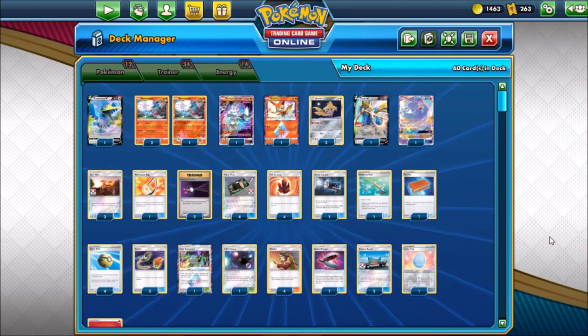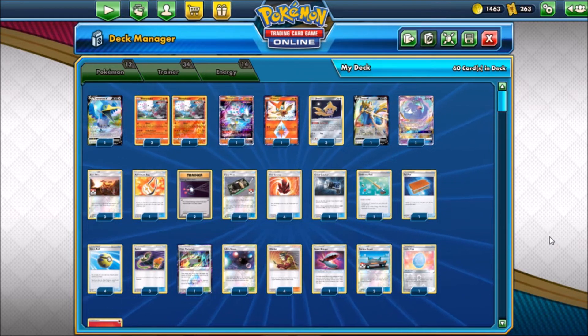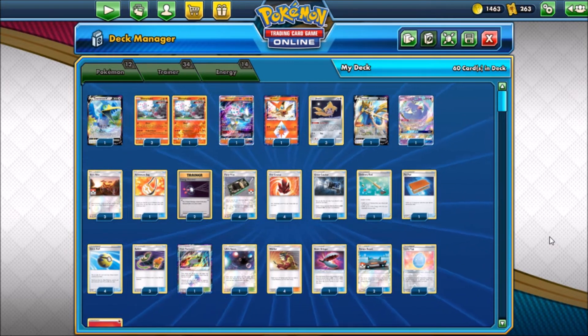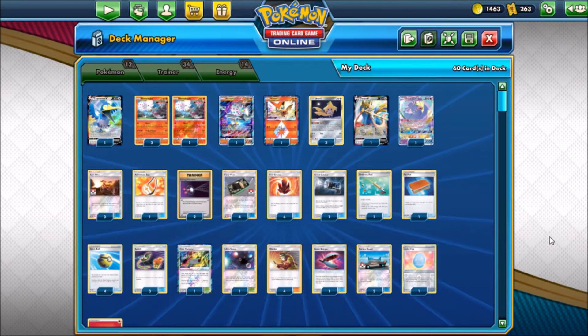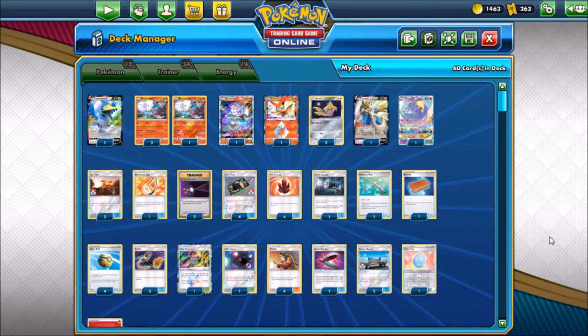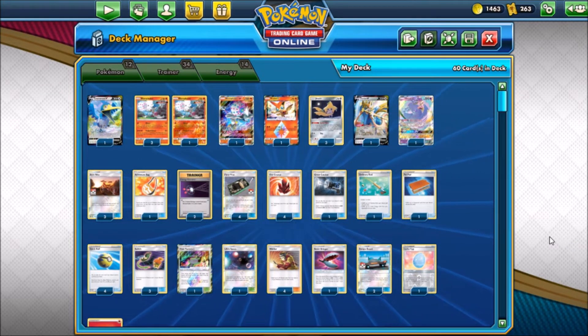Hey, what is up guys? You're watching Epic Pokemon TCG. In today's video, we're going to be taking a look at a straightforward Blacephalon list. Now if you guys missed it, in the last video I actually uploaded a video where we took a look at a Greens variation of this deck. If you also check that video out, you'll notice I was having some problems with my game crashing, and that has carried over into this video unfortunately.